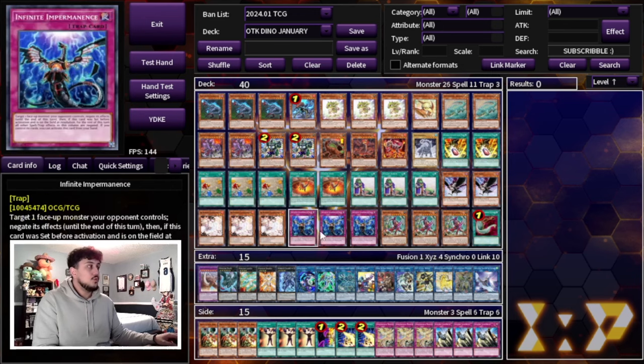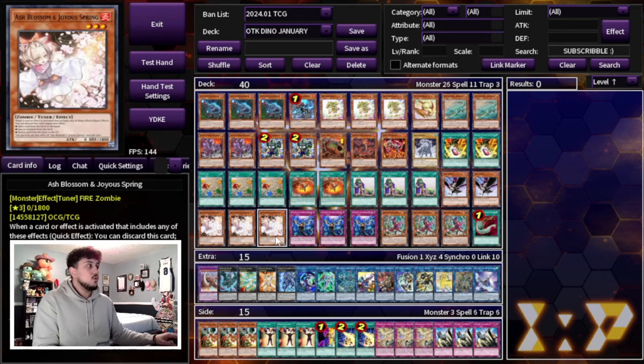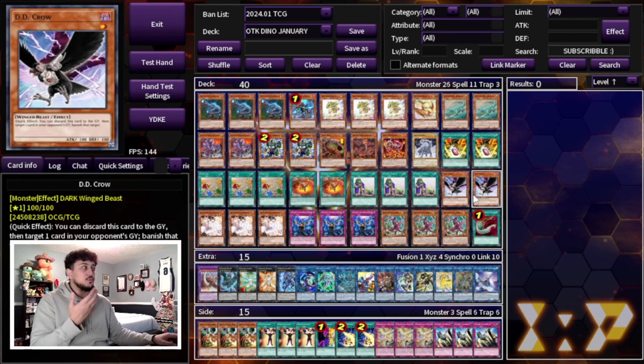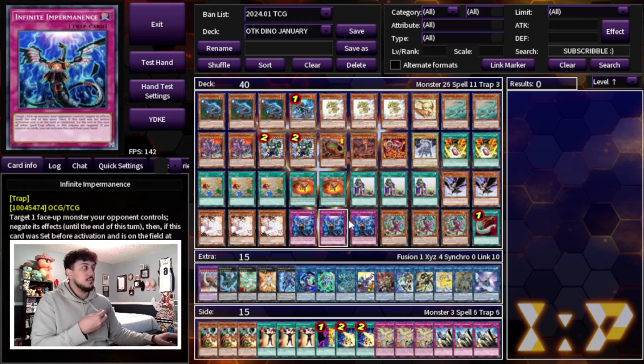We're playing two DD Crow, three Ash, and three Imperm as our hand trap lineup. DD Crow is so powerful in today's format — it's good into Tier Limit, and even with Kelbek and the Guido gone, people will still be playing it. It's good into Unchained, good into Purely, and generally pretty good against a lot of different meta decks. On top of that, it helps you get a non-Dino in the grave for the Double Evolution Pill.